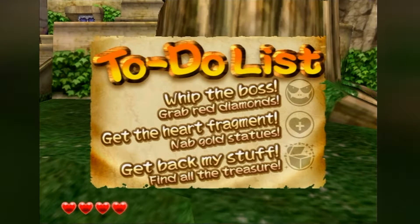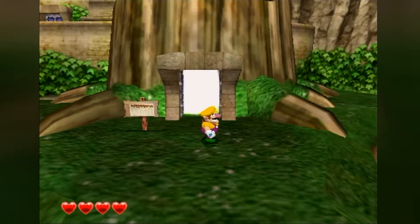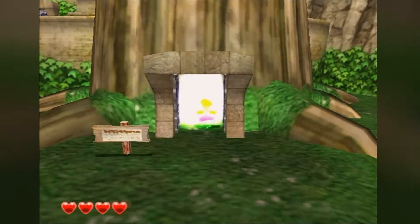We need to fight the boss — that's the bare minimum to beat the game. But we're going for 100% clear, so we need to get all the heart fragments, which means nabbing all the pieces of the gold Wario statue from the beginning. Then we need to get back all of Wario's cool stuff, which will unlock something else later on.